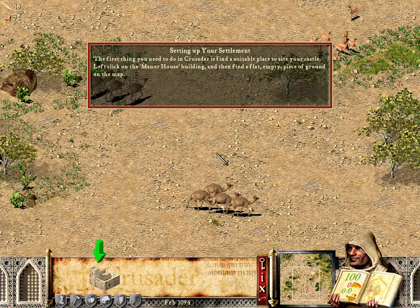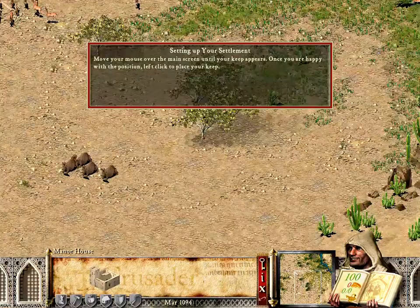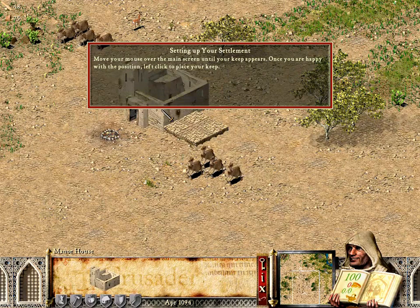The first thing you need to do in Crusader is find a suitable place to site your castle. Left-click on the manor house building, then find a flat, empty piece of ground on the map. Move your mouse over the main screen until your keep appears. Once you are happy with the position, left-click to place your keep.